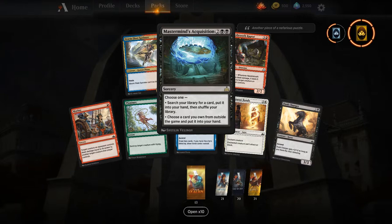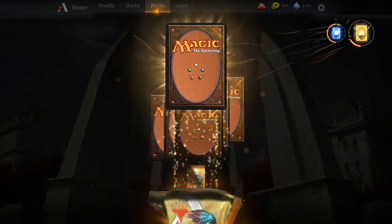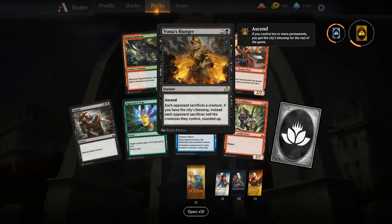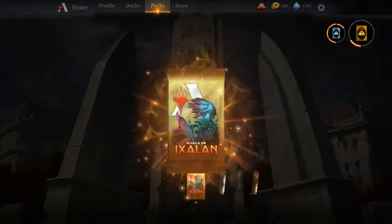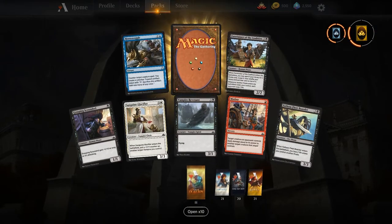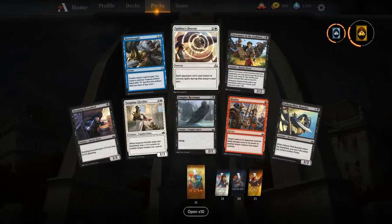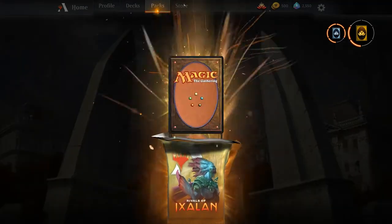Mastermind's Acquisition — a little tutor there. Next up we get Vona's Hunger: Ascend lets you sacrifice some creatures, so it's a decent piece of removal depending on how the meta looks. It might actually be good if Teferi becomes a thing, being able to make them sacrifice their Planeswalker. Sphinx's Decree — if only it had 'draw a card' it'd be good; I do not like Sphinx's Decree.